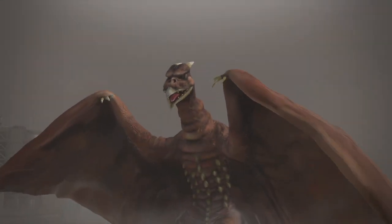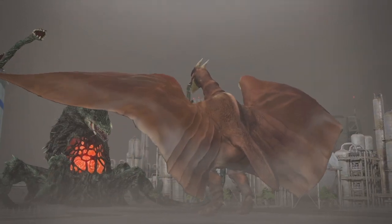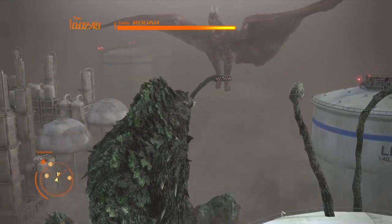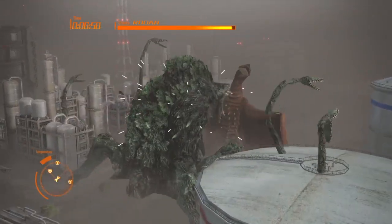The Atomic Breath is basically a radioactive pulse that comes out of Godzilla Ultima's mouth, just like any other Godzilla has. It does a lot of damage — it's hot, it's radioactive, and it just destroys and rips through flesh.